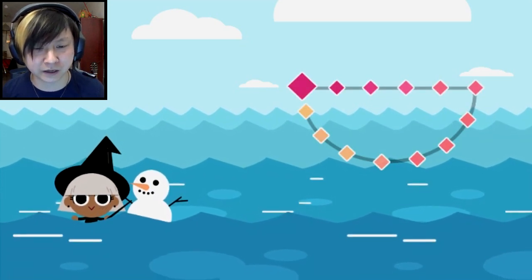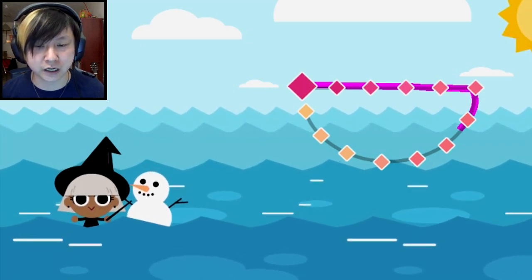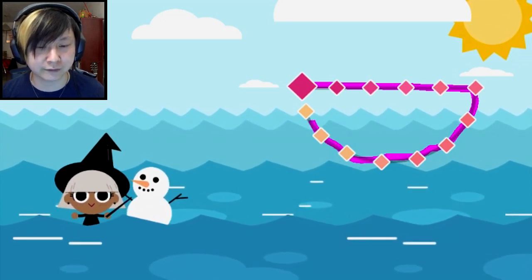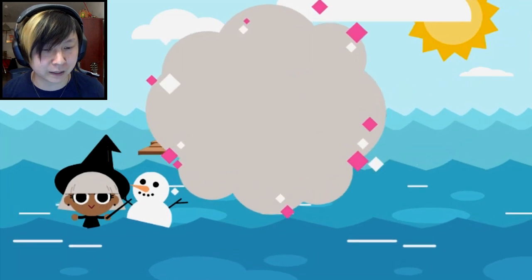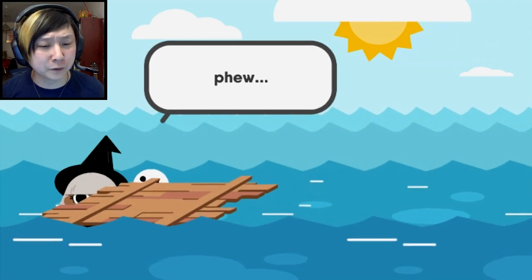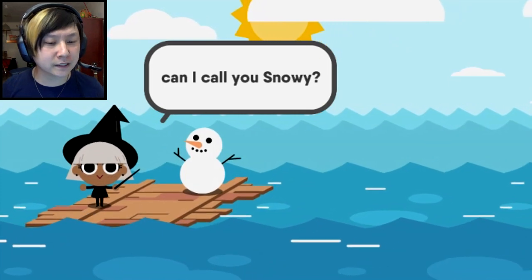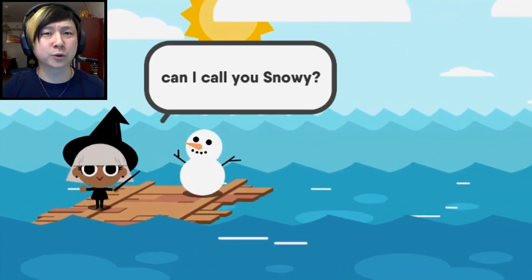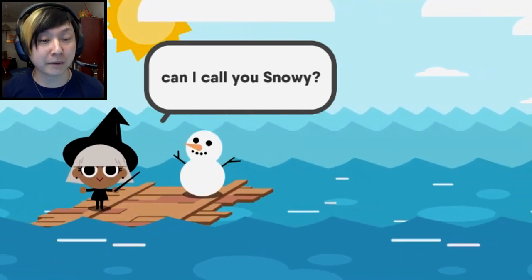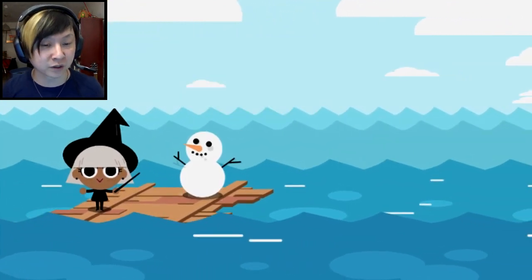Now we have a boat to make. That's a nice straight line. There's Mr. Sun coming out of nowhere - I hope the sun doesn't melt our snowman friend who's clearly trying to give us a hug. I got some shitty raft. "Phew." What do you mean, phew? That's not that good of a boat. That'd be really cool if the story changed based on how well I actually drew the lines.